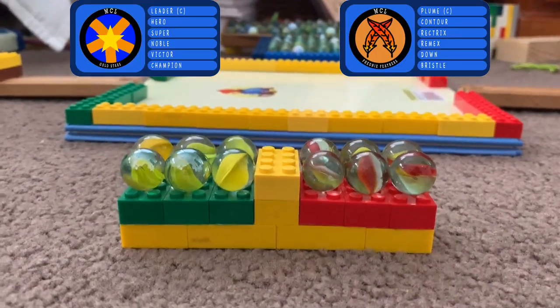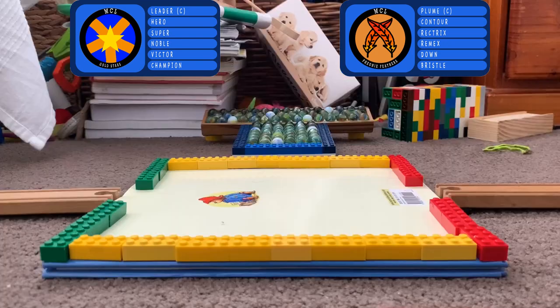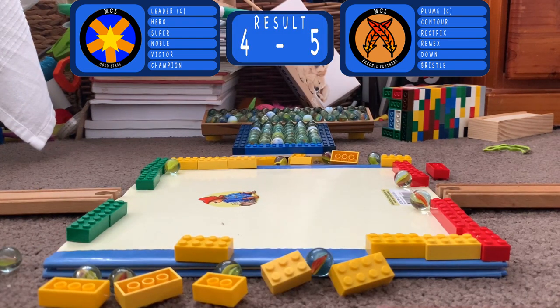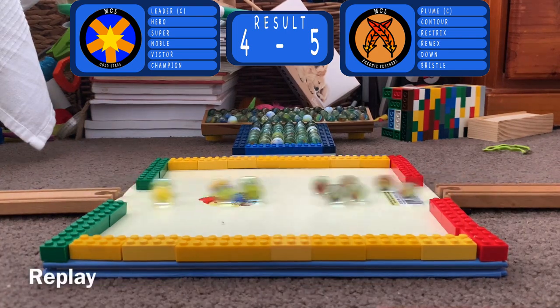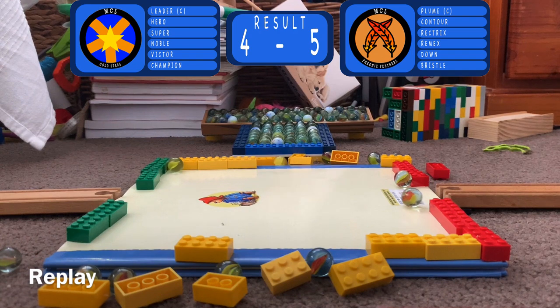Third to go, it's the Gold Stars taking the green side and taking the red is the Phoenix Feathers. Down they come and a win for the Phoenix Feathers — a very close match there. Gold Stars manage to knock off four but the Phoenix Feathers take down five.